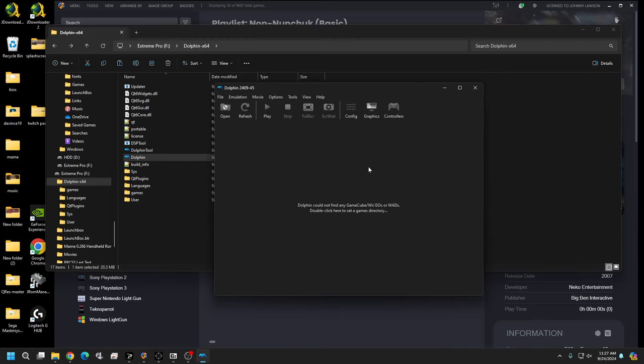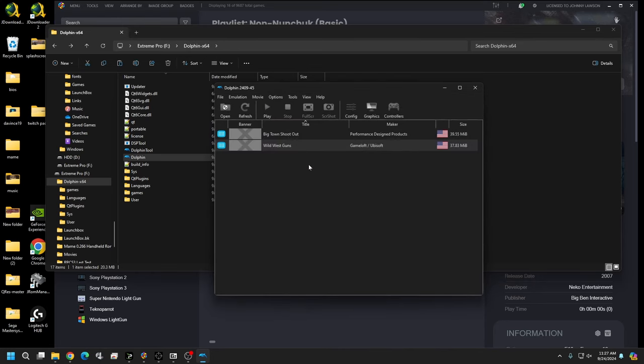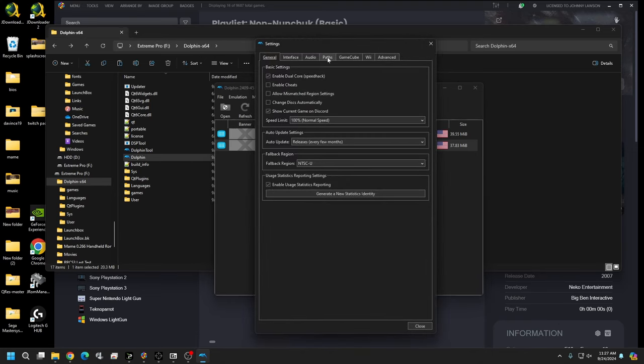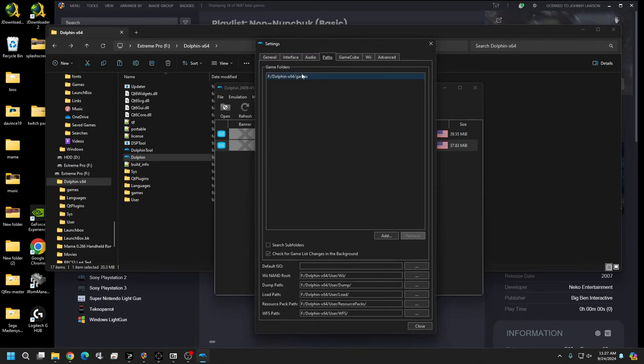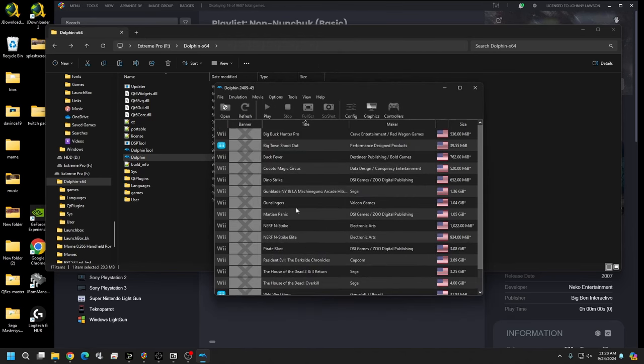Hit yes on the disclaimer. Right now we don't have any games listed, so we need to point Dolphin to where our games are. One good thing — there are no BIOS files to worry about for Wii. Double-click the games area, click on your games folder, and hit 'Select Folder'. It's only showing two games because it only shows WAD files by default, so we'll make a quick change.